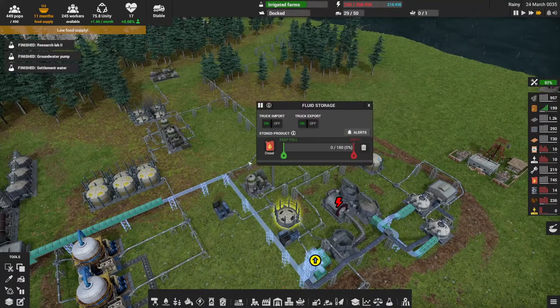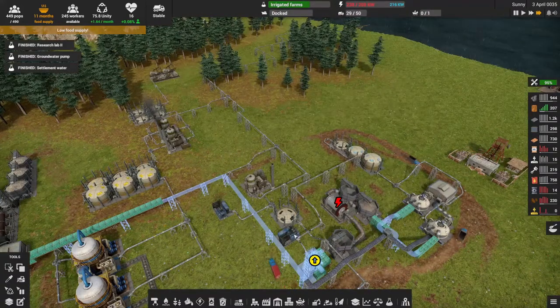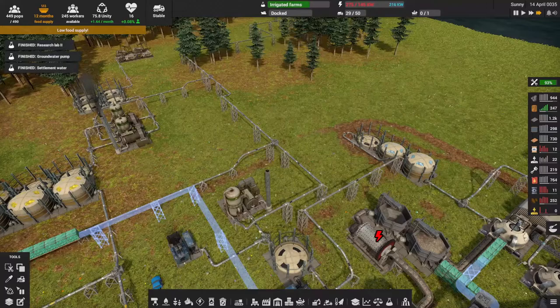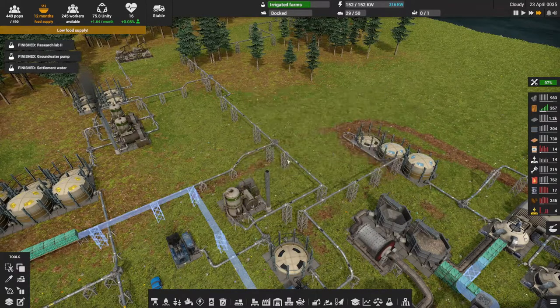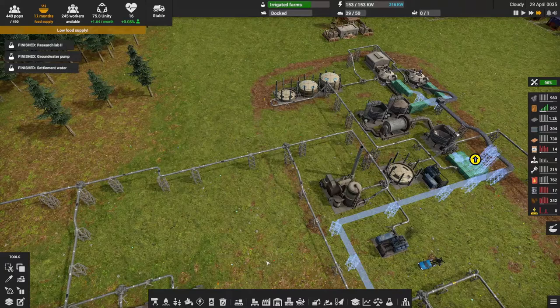The food supply is starting to improve — this is just temporary. Currently getting the irrigated farms set up, then we'll probably produce more food and always have food so we don't have to worry about dry spells. But now we're out of power. We need fuel — it looks like we're not getting oil. Oh, I think I took you out of the loop.